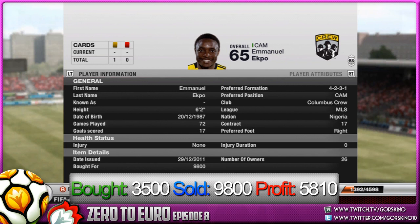We've finally sold Ecbo: we bought him for 3.5k, sold him for 9.8k, and that's a profit of 5810 — probably one of the highest in this episode. We finally took advantage of the odd link system. Akbo is really expensive in CAM but worth nothing in centre mid, which doesn't make much sense, but he was a great player to trade with.